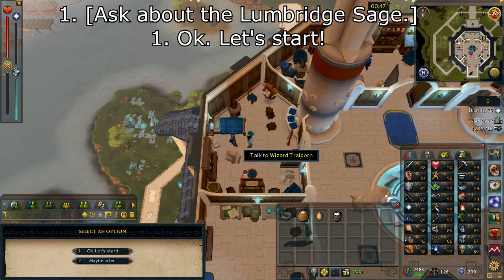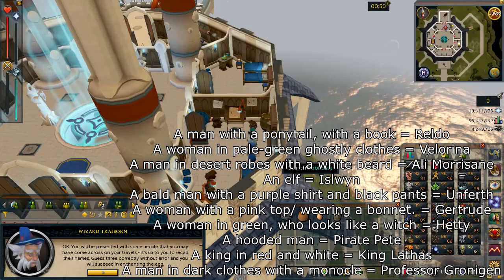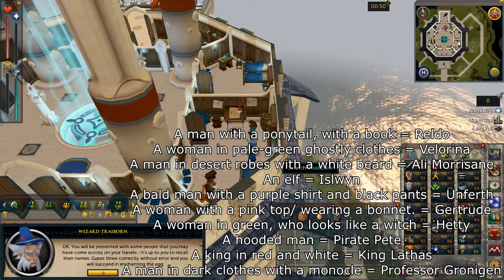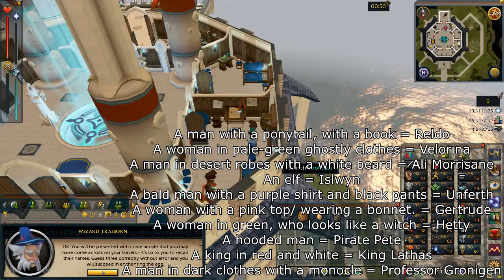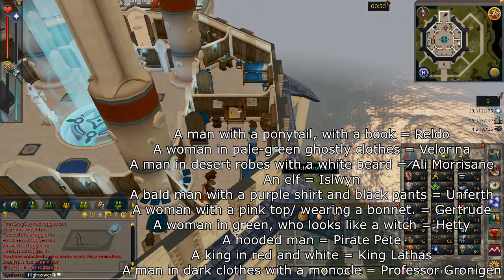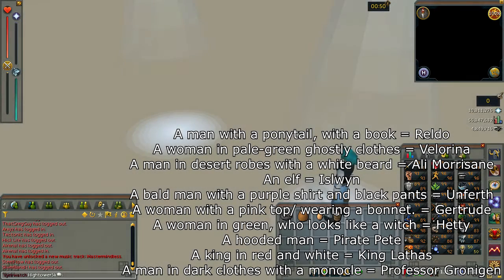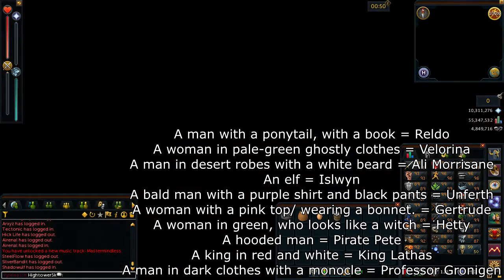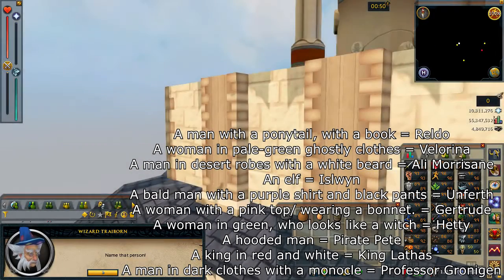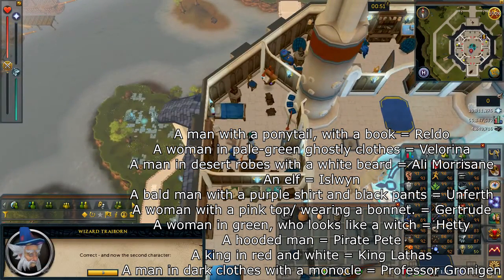Select option number one — okay, let's start. Pay attention to the cutscene that's going to come up. You basically need to identify the person; all the answers are on screen. Try to memorize the person and then match them up with the description, then give the Wizard the name. The things you're looking for are the gender — that's one big thing. As you can see, that looks like a female and it looks like a green witch, so I can tell that's Hetty. This is different for every single player, so go ahead and do it yourself.